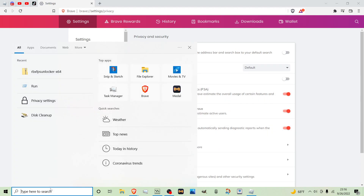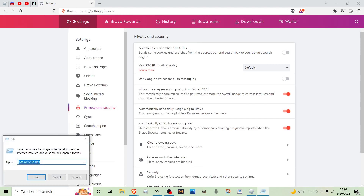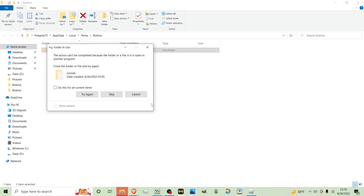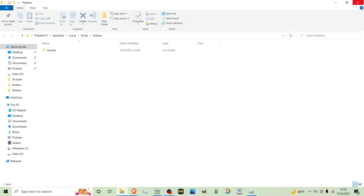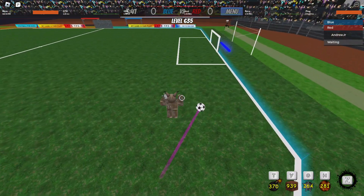For the second thing, you want to clear your Roblox temp file. Go to Run and type this out in the box, say okay, and it'll give you this folder. I'm going to Control A and just delete it all. Skip, recycle — bam, you're done. What this does is it makes your Roblox run better.